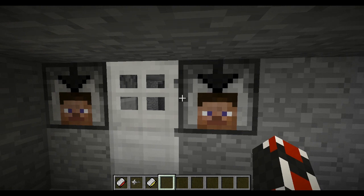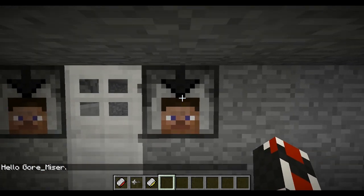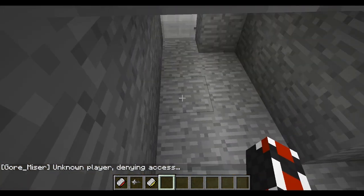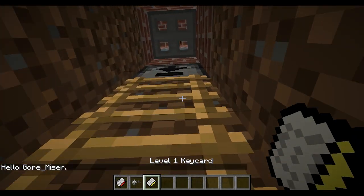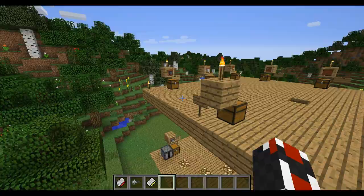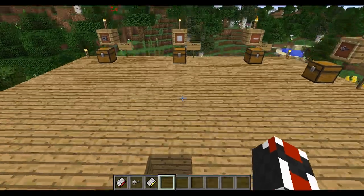Here's a really cool piece of tech: the retinal scanners. I placed this one down — when I look in it, it says 'Hello, Gormizer' and opens the door. My friend Matt who's hosting this server placed this one down, and it says 'Unknown player — denying access' and doesn't let you through. This works from all sides, which is nice. It works through redstone, and everything here distributes a very clean, easy redstone path.